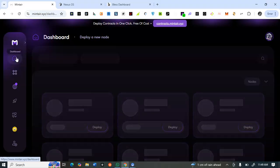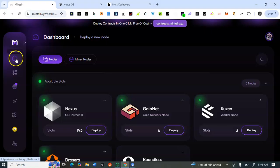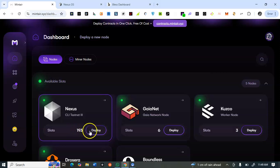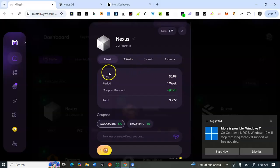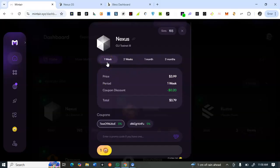Once your wallet is connected you'll see this dashboard. Click the second menu button and you'll see 'Nessos CLI Testnet 3'. There are 193 slots remaining — they have a maximum number of slots they want to sell, so if you are getting in you have to be fast. At the time of making this video, 183 slots remain. Click on 'Deploy' to buy the CLI node.